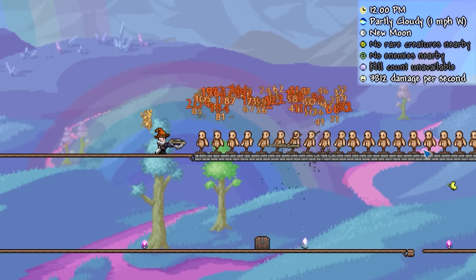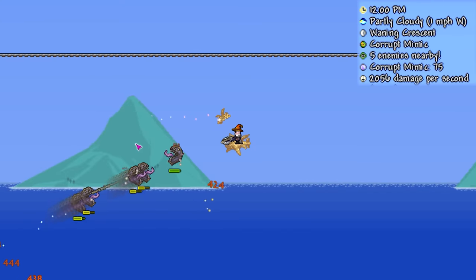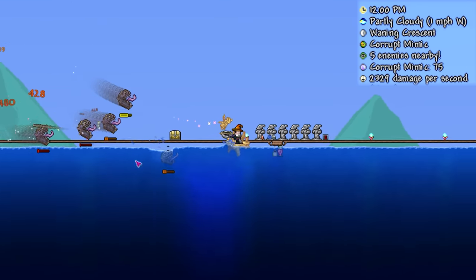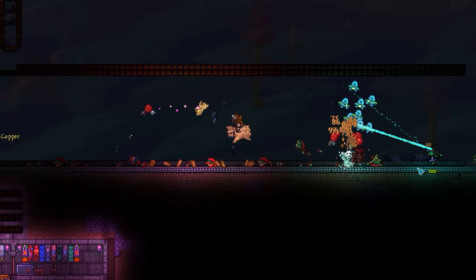It's able to pierce through nine enemies in a line like butter, so for rangers looking for a powerful bow-like weapon to farm events with, the Stake Launcher should not be missed.